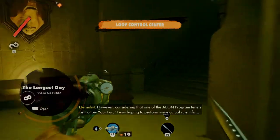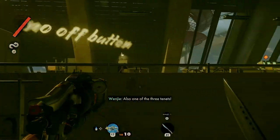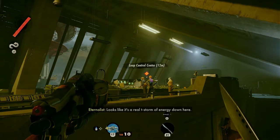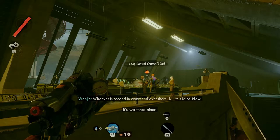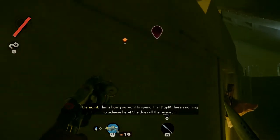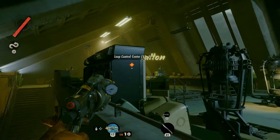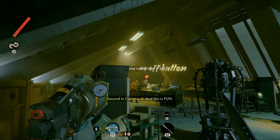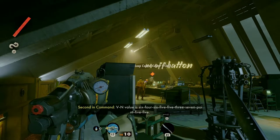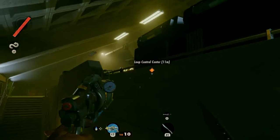However, considering that one of the Eon program tenants is 'follow your fun', I was hoping to perform some actual scientific testing on our first day — I'm trying to find your Visionaries. One of the three tenants, designed so that even protozoic paramecium such as yourself should be able to memorize them. Looks like a real energy storm down here. Kill this idiot now. She does all the research — we're working in a glorified thermometer. Protect the loop. VN value is 6,465,537.55. I kind of feel like I should be listening to this conversation before we set about taking these guys offline.